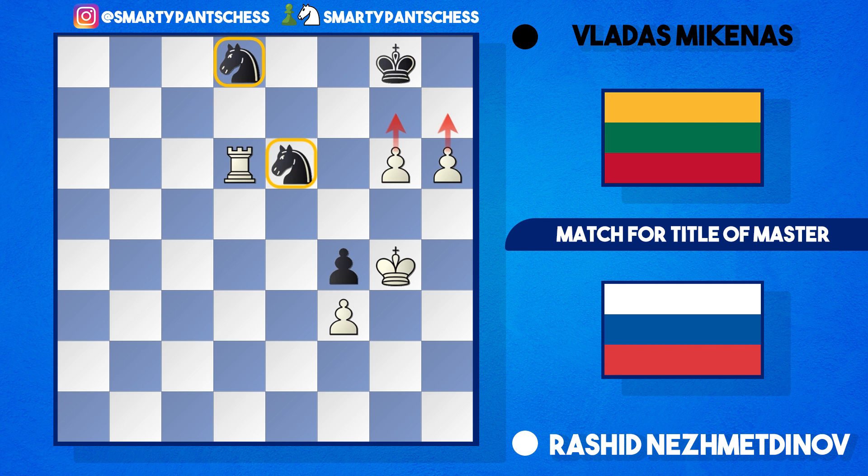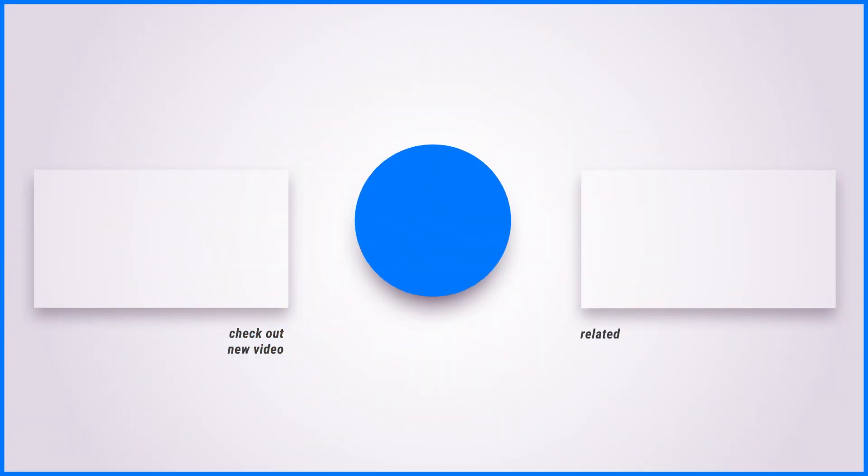That was a really lovely game by Nezhmetov — sacrificing material early on with the knight d6 check idea. Mikenas messed around a bit too much and allowed white back into the game. A modern GM probably would have taken that d6 pawn much more quickly and tried to solidify. A very interesting game by Nezhmetov. Thanks for watching — if you liked it, please drop a like, comment, or subscribe, and I'll see you next time.